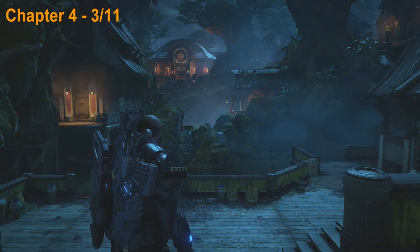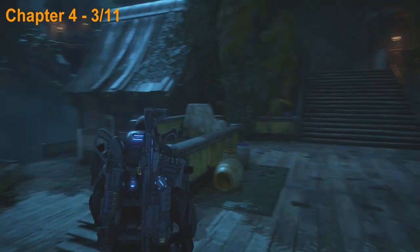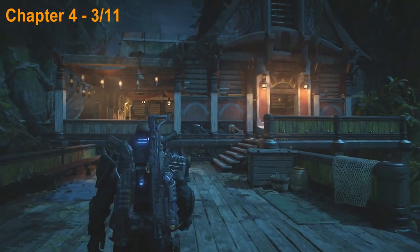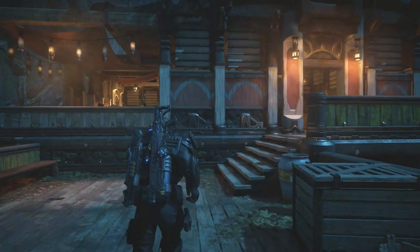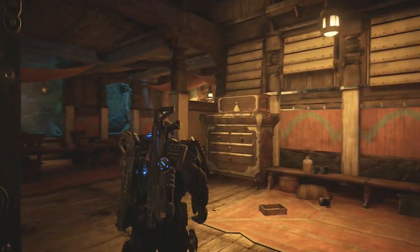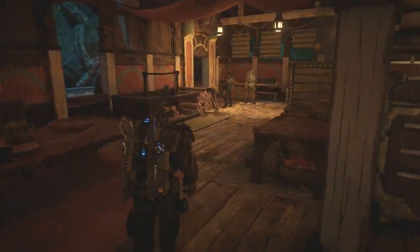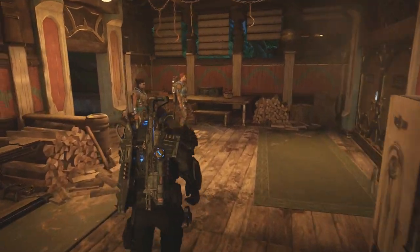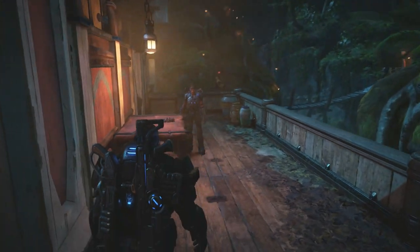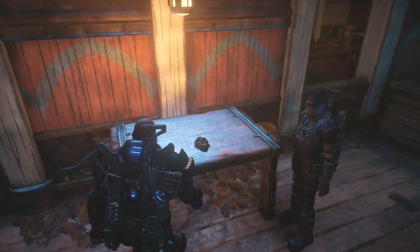Now we're in the same area as the other two collectibles but this time we're going to go inside this house here. Head over here and open up this door, then head in and go to the back left. Don't open up the next door just yet — we need to get this collectible so head out to the back and pick up this collectible right here.